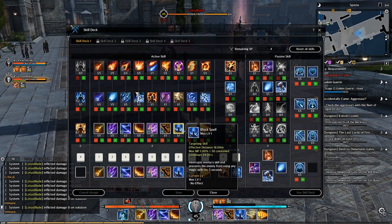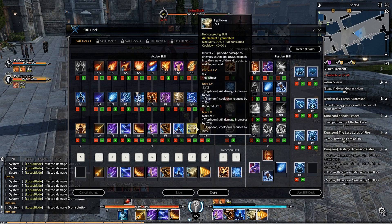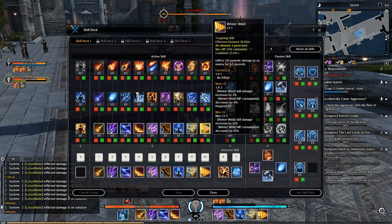Next is Block Spell — interrupts enemy skills and prevents the enemy from using any magic skills for 5 seconds. Next is Typhoon — deals damage over time roughly every half second to enemies within 5 meters, dragging enemies into range at the start, middle, and end. And last is Winter Wind — deals damage repeatedly about every half second to an enemy for 6.5 seconds.